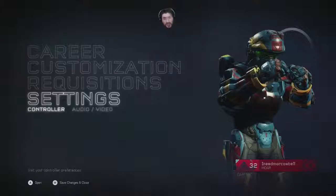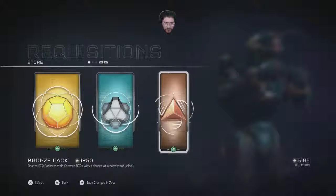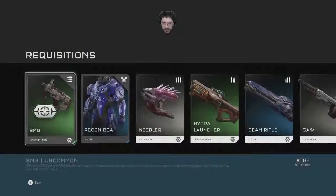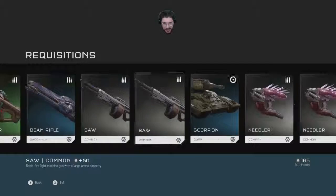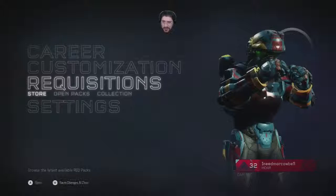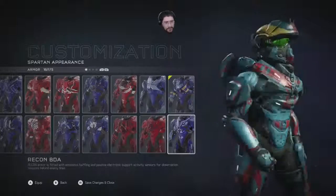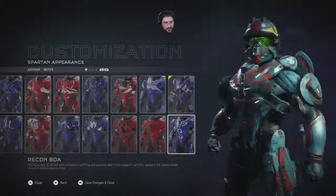What else for me to do but play a Warzone? I think it automatically gave me the points — that's what it looks like. SMG uncommon. Recon BDA — fitted with emissions baffling and passive electronic support activity sensors for observation missions behind enemy lines. Those wings look cool. I'm gonna stick with my yellow right now.